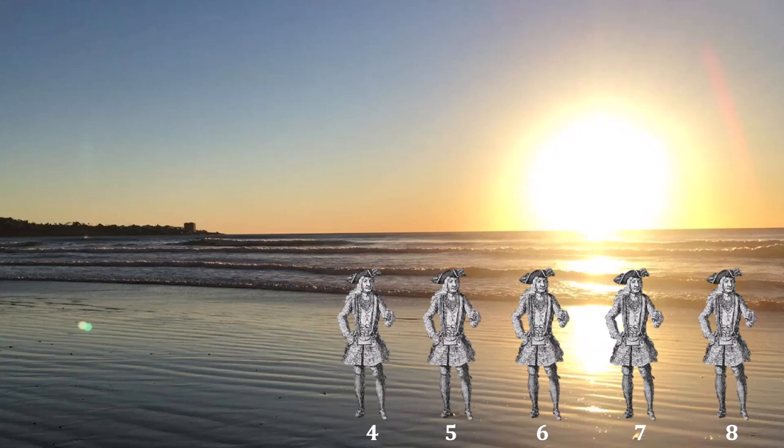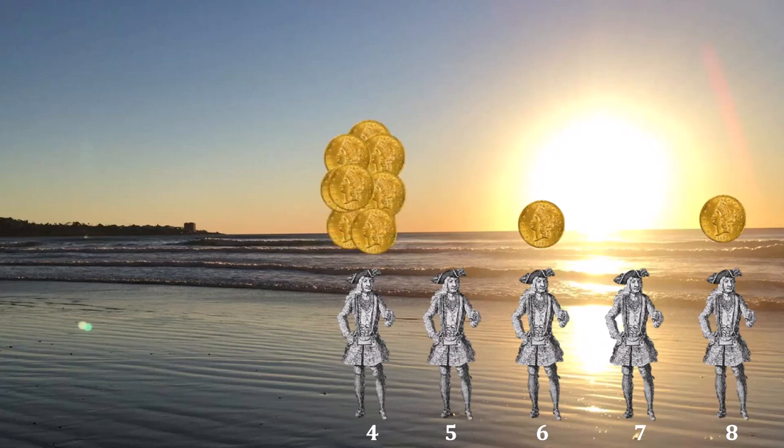What happens when Pirate Number 4 is the proposer? As we just saw, if this proposal fails, Pirates 6 and 8 receive no gold coins. Pirate Number 4 needs three votes in total to survive — he has his own, and he can buy Pirates Number 6 and Number 8 for just a single gold coin each. He can keep the rest of the coins for himself and still have this proposal pass. This is what we expect to happen if we are down to just five pirates.